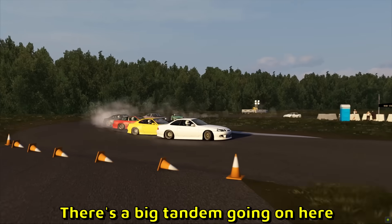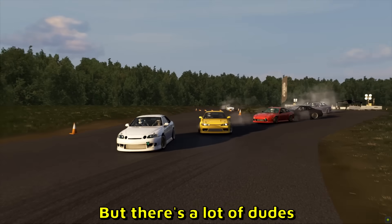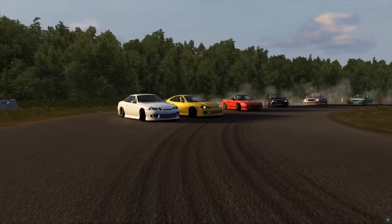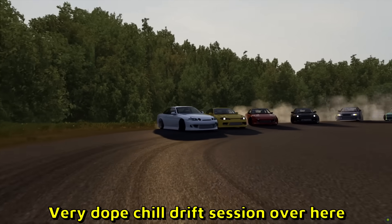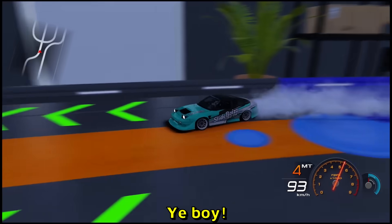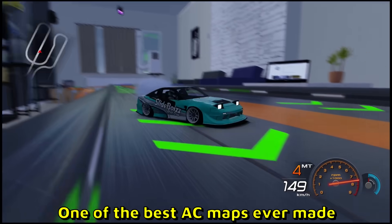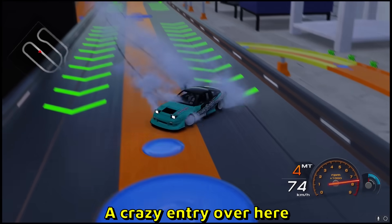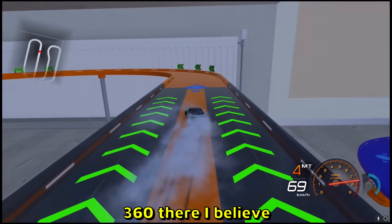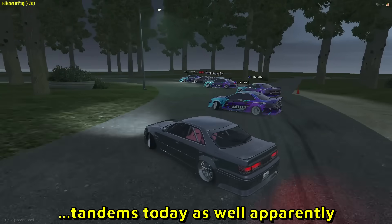All right boys, there's a big tandem going on here — one, two... okay, I can't count that high but there's a lot of dudes. Assetto Corza, very dope chill drift session over here. Yeah, now that map — I know, Hot Wheels. Basically a full living room — one of the best Assetto Corza maps ever made. A crazy entry over here, 360 there — that's a fun track. We are blessed with tandems today apparently.